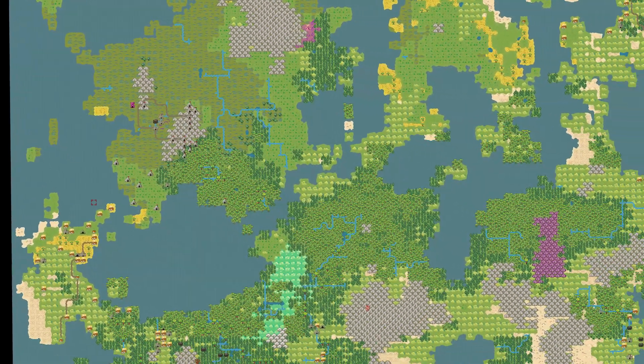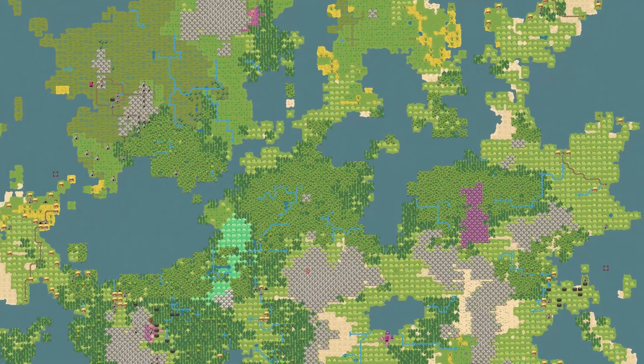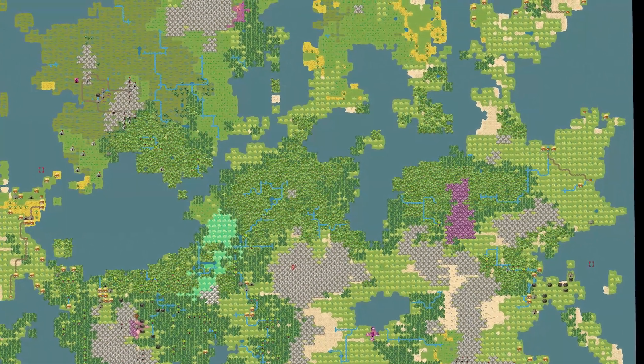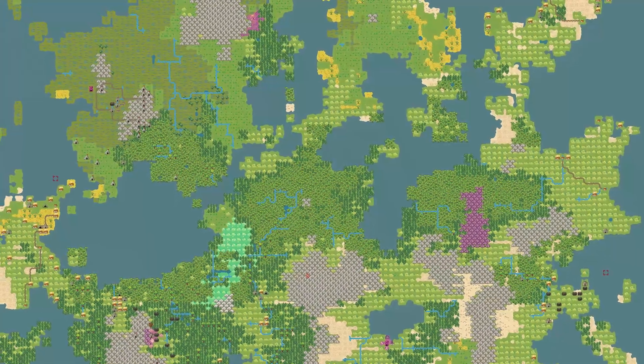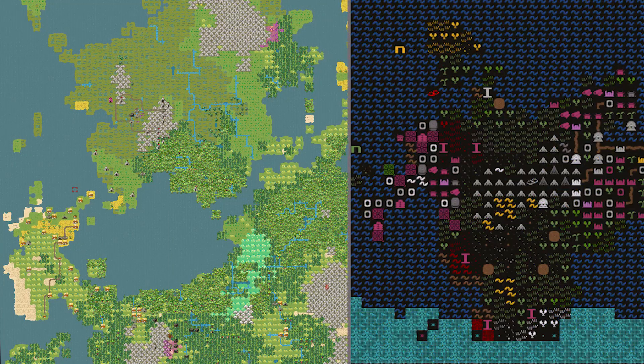One thing I will note is I kind of wish those little towns had a little bit more highlighting, because with my bad eyes they kind of blend into the background and it's difficult to see them. In the current state of a vanilla map, you have a stark contrast between what is jungle, what is desert, and what is a town - that's just what happens with ASCII. But with this, the stuff blends together a little bit more. If I could get a little more highlighting, maybe just an outlining on the actual towns themselves, that would be really nice.